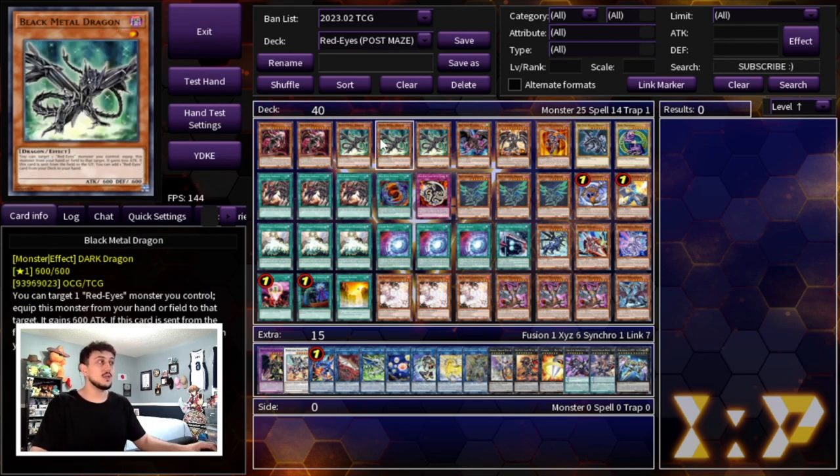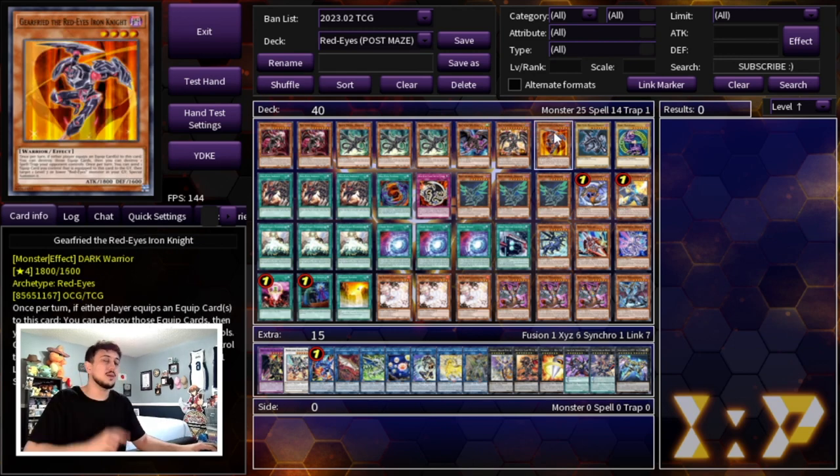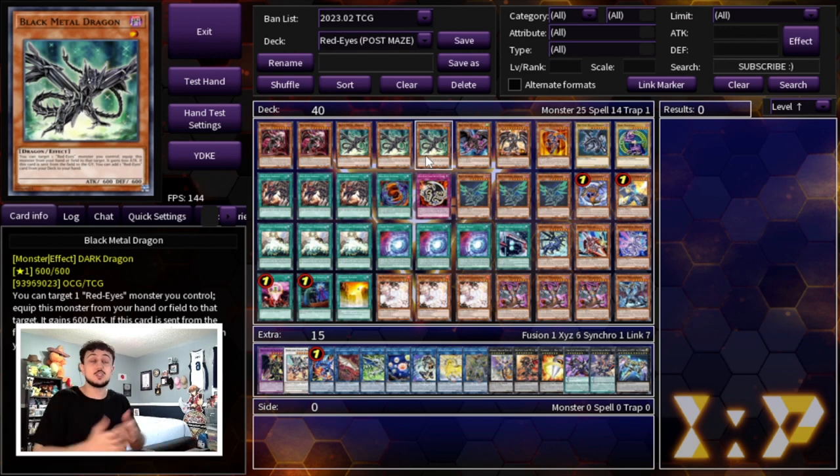Then we're playing three Black Metal Dragon — the best normal summon of the deck. This card is insane: it searches your cards, starts your combos by going into Striker Dragon and then your Rocket Engine. On top of that, it has an effect where you can attach it as a material to another Red-Eyes card, which synergizes really well with the one Gear Freed we're playing.